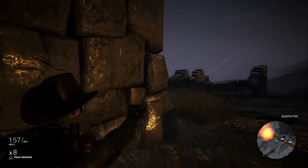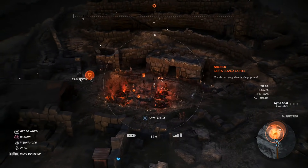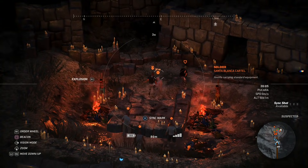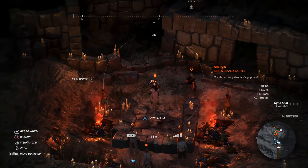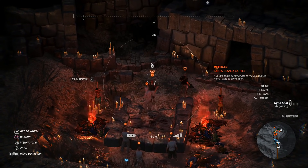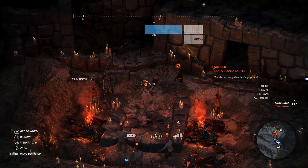Once you get here, you'll see a bunch of Santa Blanca soldiers. Look for the one that has the red mask — he also has the lieutenant symbol above his head. You can take him out yourself, or use a sync shot, mortar, or however you want. You don't really need to take out any of the other enemies. Once you take him out, you will get your new broken LTO mask.